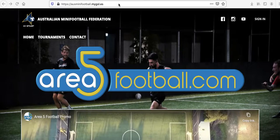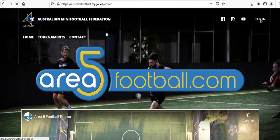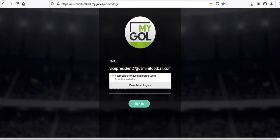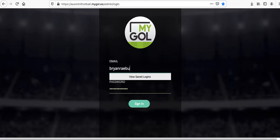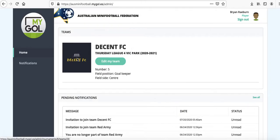So if you just head to osminifootball.mygoal.es like we have here, hit sign in and then put your email that you've given us and then your password. You should come up to here.